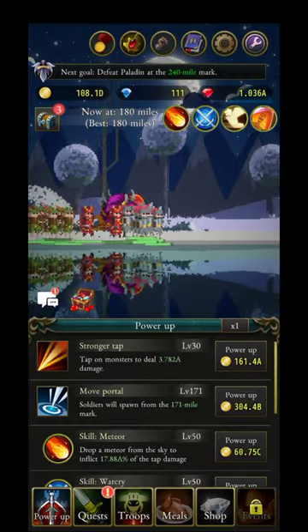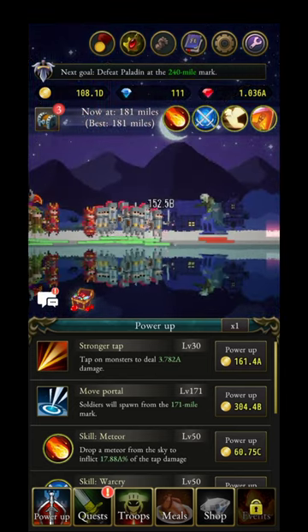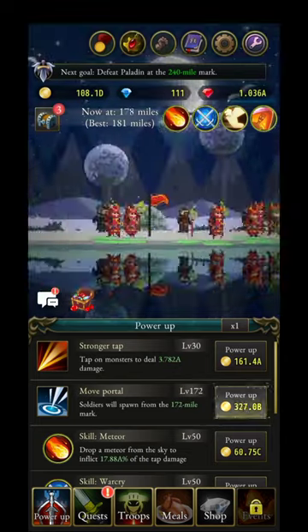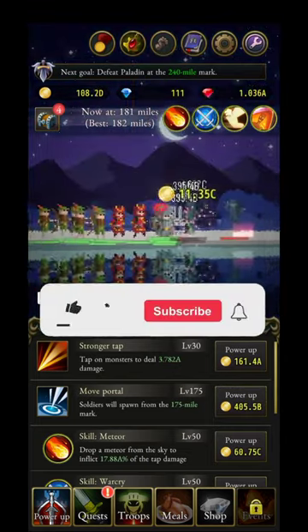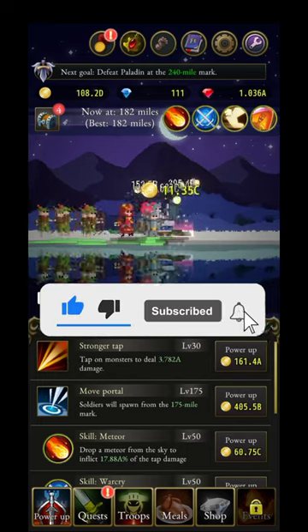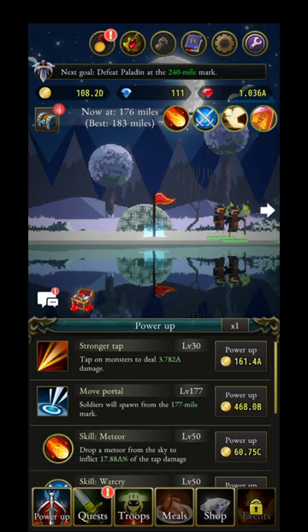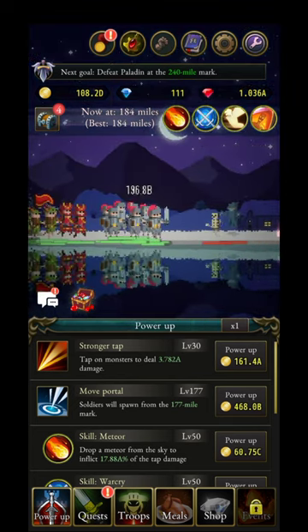In the power-ups you can move your portal. The portal is where your troops will automatically respawn when they die. You need to upgrade it and move it mile by mile until you can get it really close to your enemy — that's how you spawn new troops to move forward.